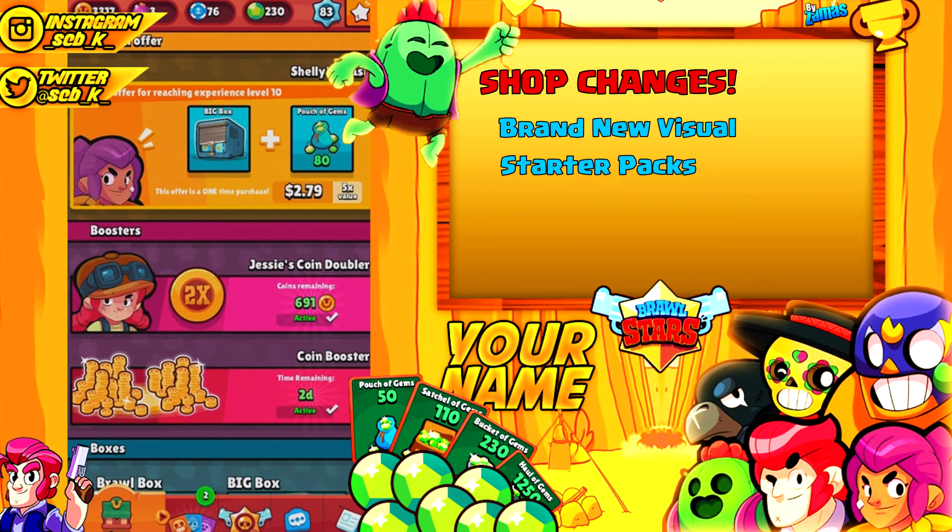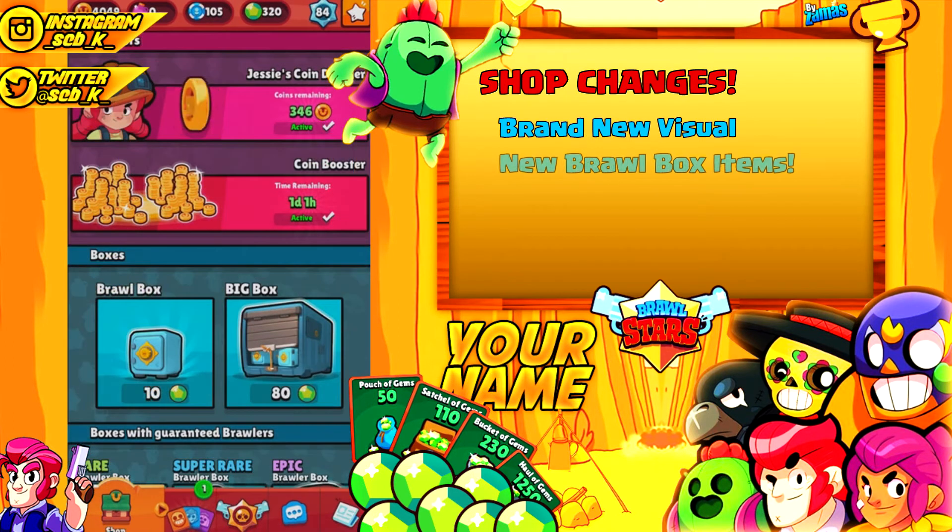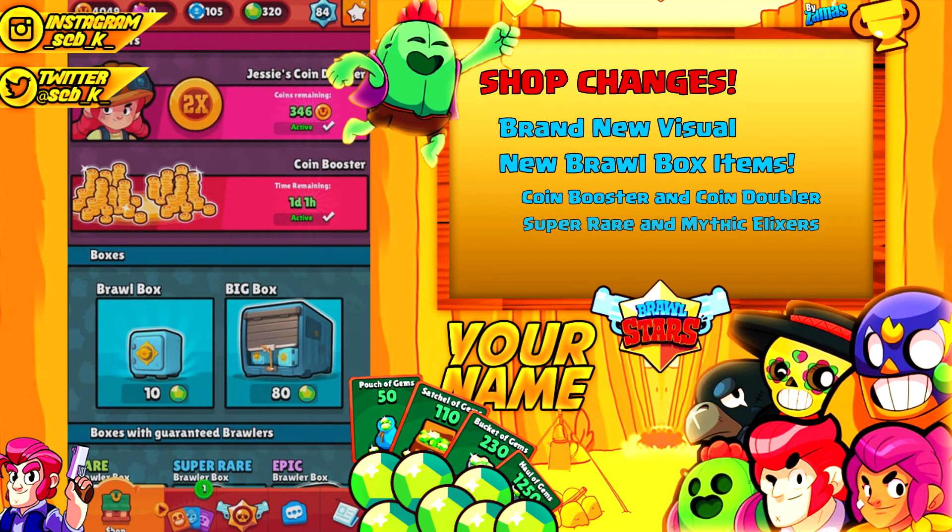Another thing they added were starter packs. You unlock these at XP levels 10, 20, and 30, and they all come with deals where you get a lot of gems and crates for a cheap price. Something I really like is that you can now get coin boosters and coin doublers from the original crates — that's going to be great because personally I buy the boosters all the time, so getting a chance to earn them without using gems is really good. Some other things you can get from brawl boxes are super rare and mythic elixir drops, which I'm guessing give a little more than an epic elixir drop.